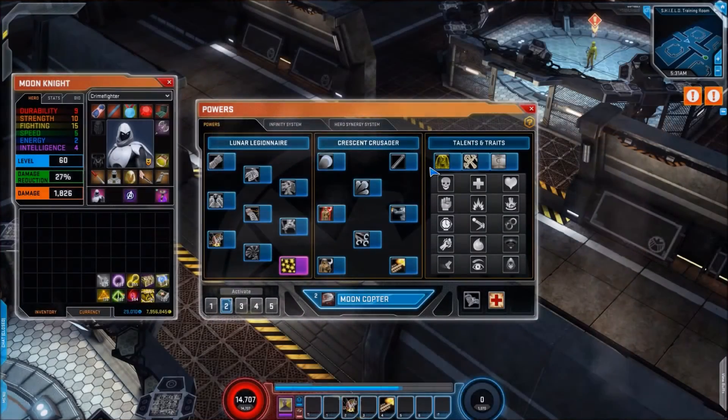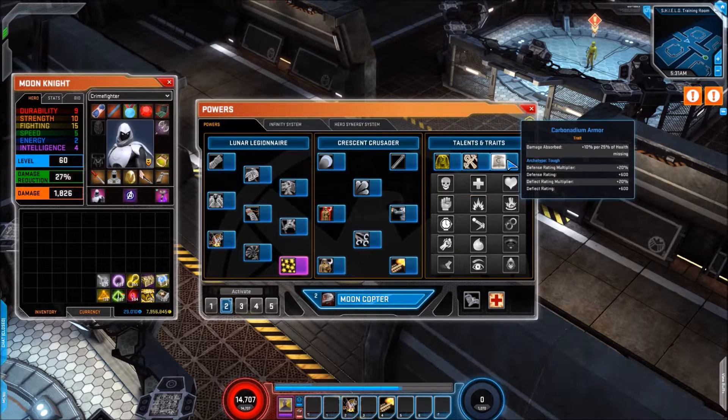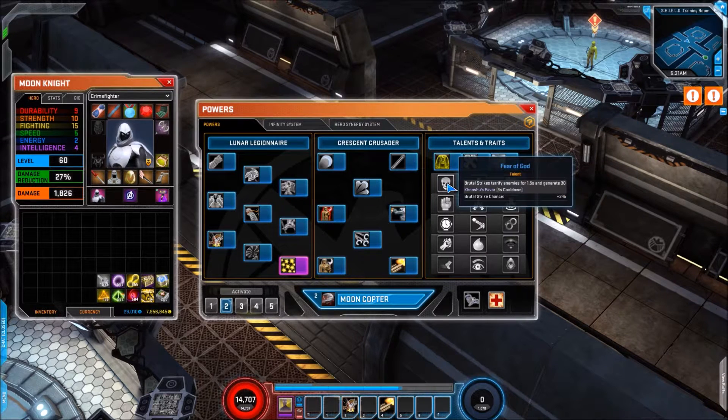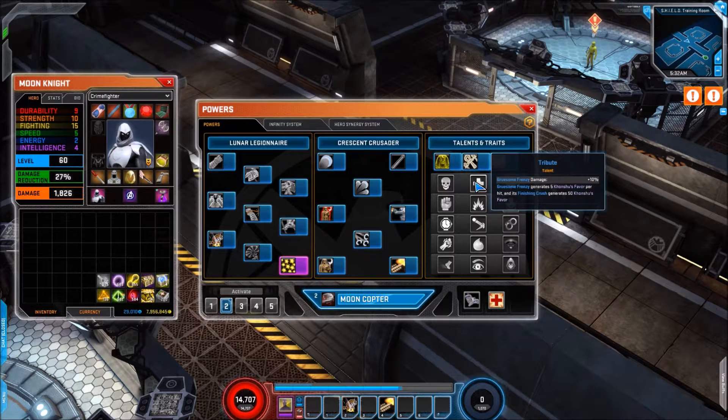Let's have a look at the talents and traits which will fill in some of the gaps in the kit. First up is the offensive trait: Fist of Khonshu, with a brutal strike chance of 3% and archetype Bruiser, gaining bonus damage from durability and fighting attributes. For the defensive trait we have Carbonadium Armor — damage absorbed is 10% per 25% of missing health, so the lower his health the tougher he gets. The archetype is Tough, giving defense and deflect.